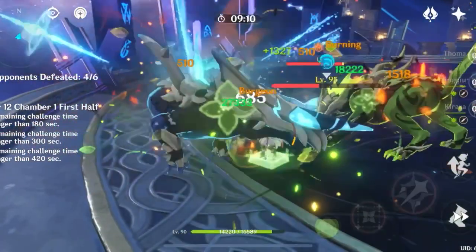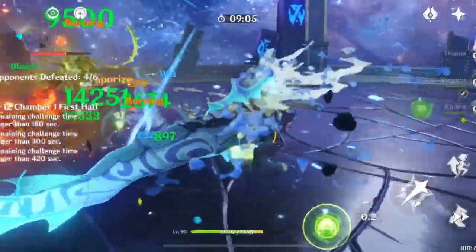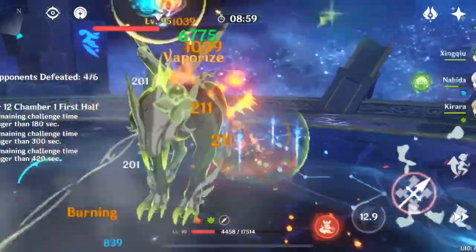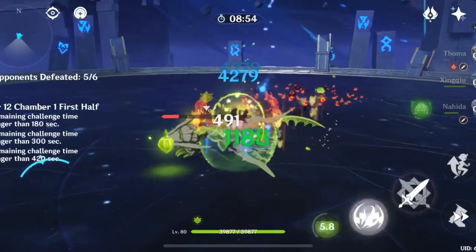Hyperbloom wasn't my favorite because Nahida just adds so much damage. For example, in an Alhaitham team, the Nahida and Kirara slot adds a lot of damage, and you already have Kuki as the healer and Xingqiu for damage reduction. This remains my favorite Alhaitham team, but if you don't have Nahida or want to free her up, it can work — though it is a noticeable damage loss, and you don't really need the extra comfort since you already have Kuki and Xingqiu.